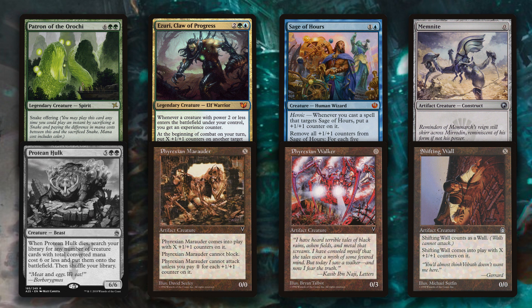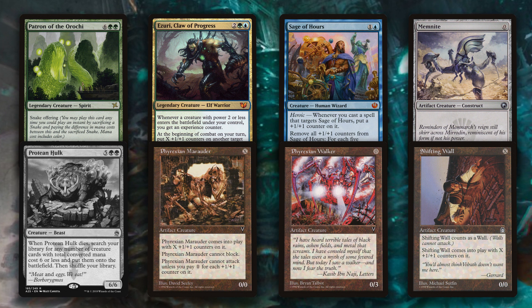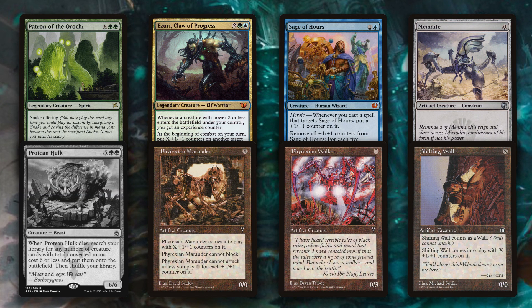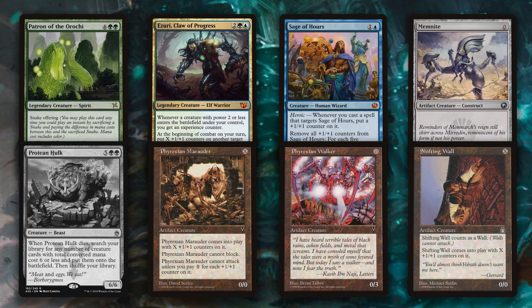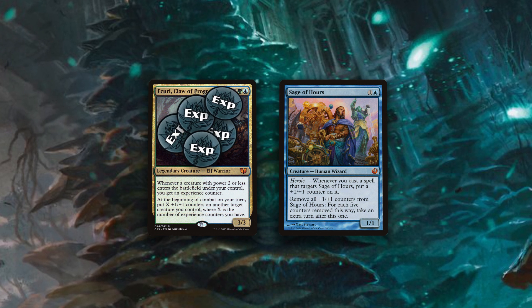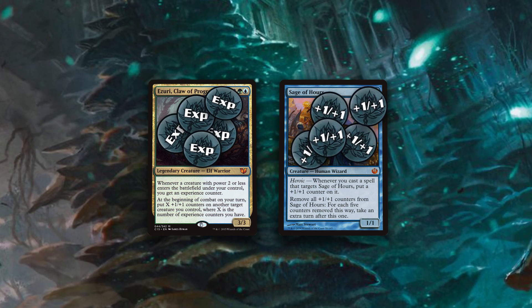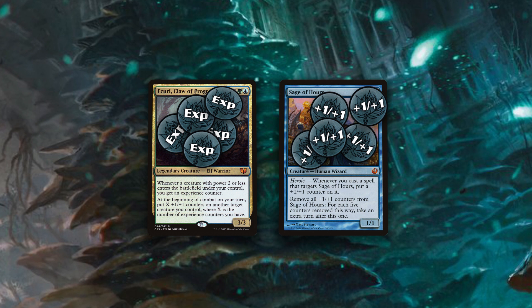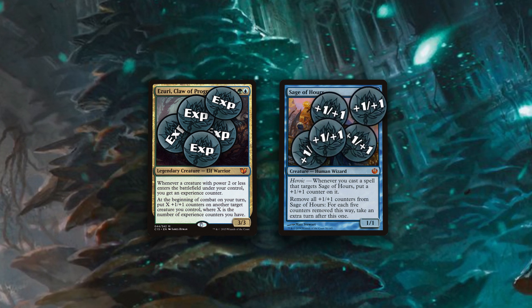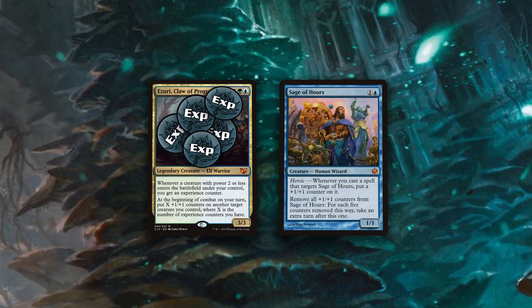Everything enters the battlefield at the same time. Atraxa triggers on each of the other 5 creatures that enter the battlefield. It doesn't matter that the X-cost creatures will die immediately — they enter the battlefield as 0/0s. Atraxa gets 5 counters. Go to combat: Atraxa gives those counters to Sage of Hours. You remove the counters from Sage of Hours and take another turn. Next turn, give the Atraxa counters to Sage of Hours, take another turn. Infinite turns.